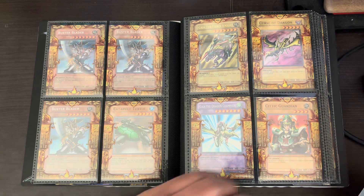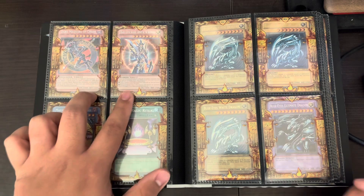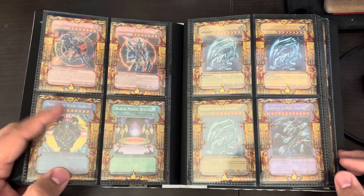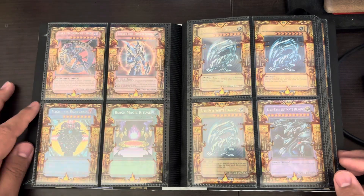LOB Celtic Guardian. Gaia is a Secret. Both of these are Secrets from reprints. Magician of Black Chaos is the original — unfortunately it's got some issues. I forgot how that lettering disappeared.